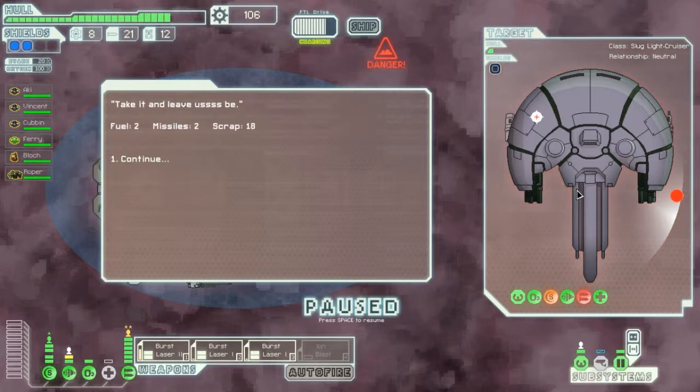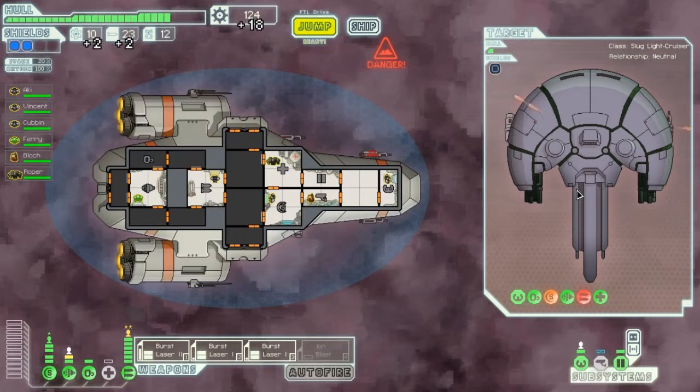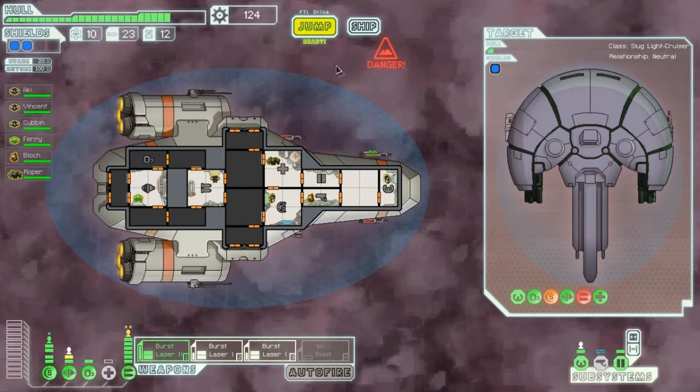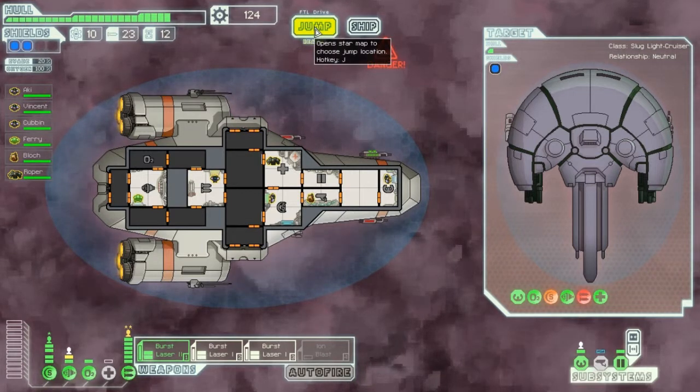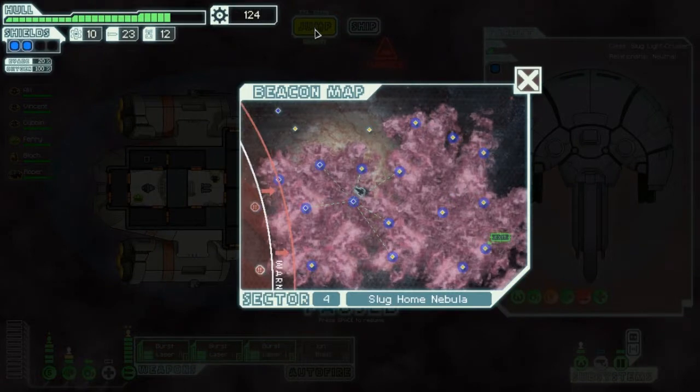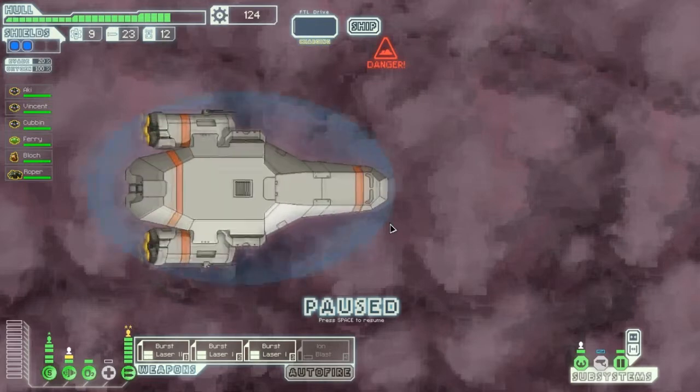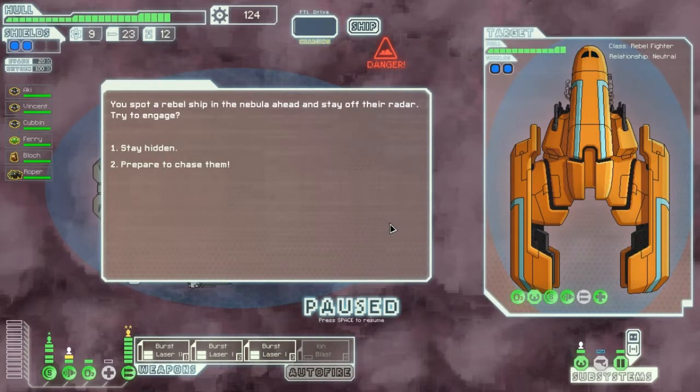There is one special event that comes with that - when they ask 'will you let us live?' - which can open the possibility to get the slug cruiser instead. And I don't have that one. More ships is interesting, but let's just kill them. I'm not terribly frightened.